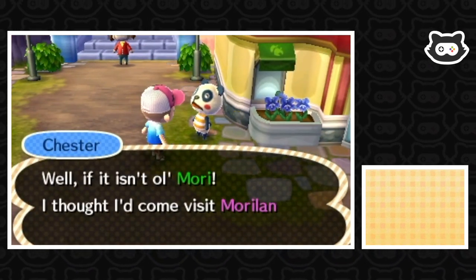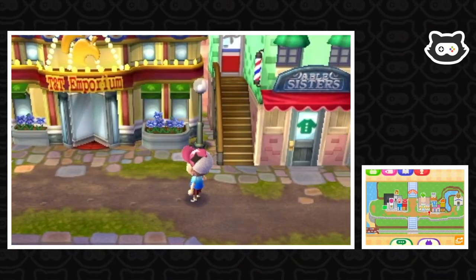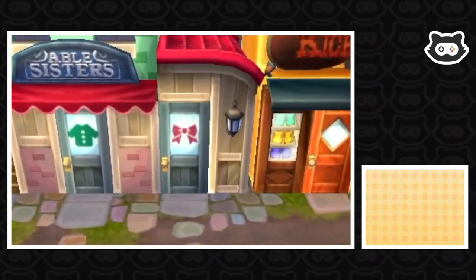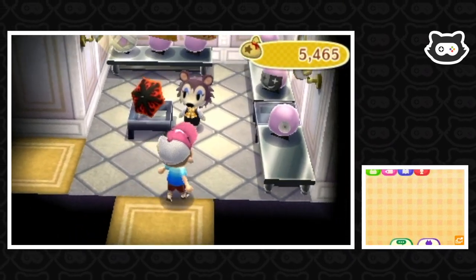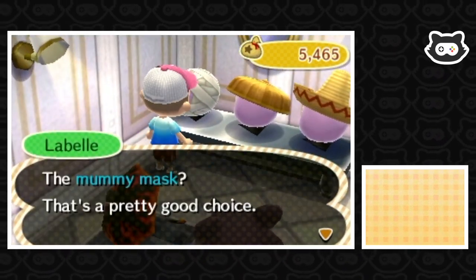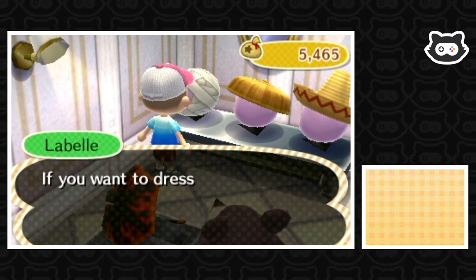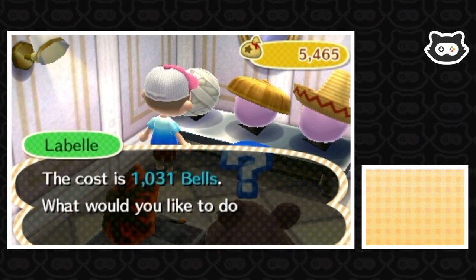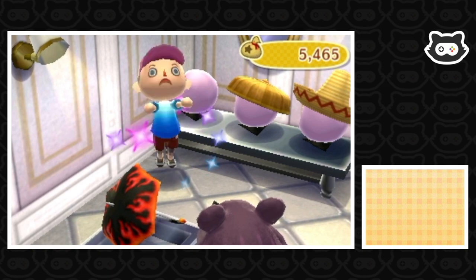Chester says he thought he'd come visit Mori Land today. We head to Able Sisters first to see if we can pick up another Halloween mask. The mummy mask is in today! The mummy mask is a unisex item that can be worn regardless of gender. It costs 1031 bells. We take a look at it — one eye, a bit weird, but pretty creepy. We think it'll be perfect and decide to buy it.